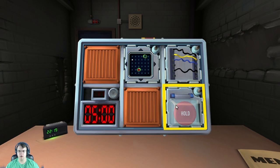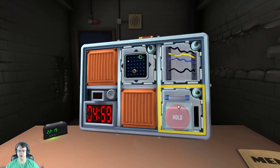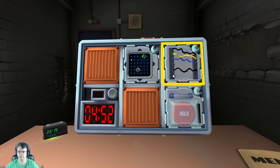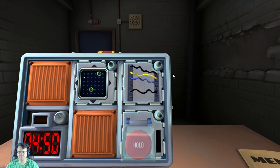So what's this bomb? I have three things: a maze, wires, and a button. Let's do wires first. How many wires? Four wires. If there's more than one red wire? No. If the last wire is yellow? No. There's exactly one blue wire? Yes. Cut the first wire.